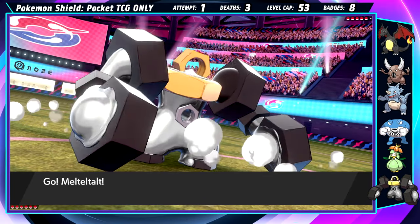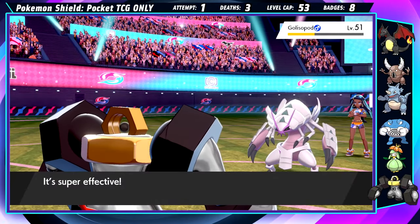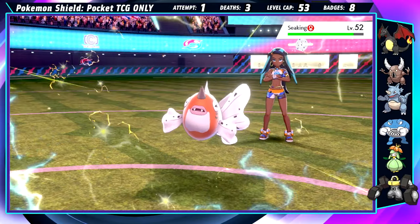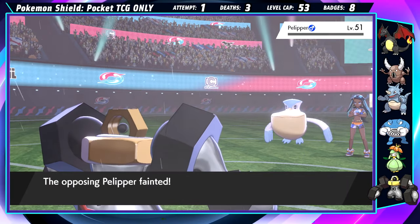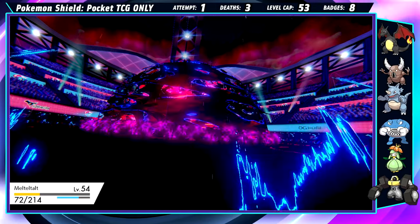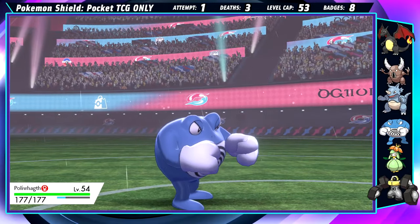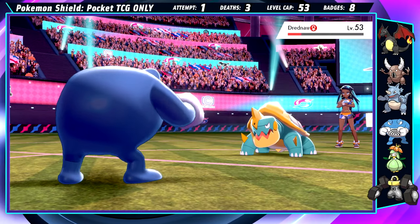Nessa was surprisingly easy. I brought Petilil in part to deal with her heavy hitters including the G-Max Drednaw, but Iron Fist Melmetal is kind of crazy — Thunder Punch from this thing does crazy damage and one-shots Nessa's first batch of Pokemon. Melmetal is pretty slow, so the only way we could do this safely was with some classic Protect Leftovers stalling. We Protect their first turn of G-Max and take a hefty Max Darkness the following turn while dealing damage with another Thunder Punch. One more Protect stalls their last turn of G-Max, and Poliwrath tags in. Because she resists all of their moves, she effortlessly triumphs over the Turtle.